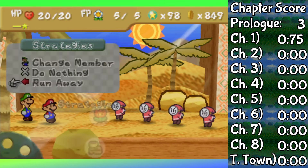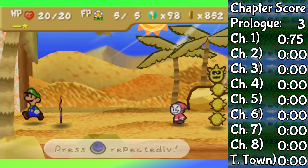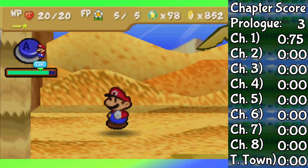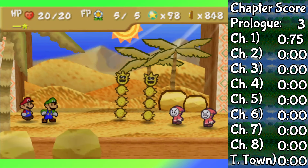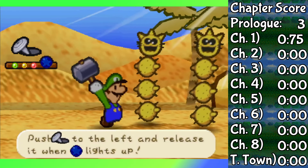At this point in the challenge, I'm trying to avoid as many enemies as possible because Luigi just cannot handle most of them. Spiky enemies suck for Luigi. At least until we get to the Oasis and find our first super block, and we get the move Quakehammer. Yes, I am not kidding — Quakehammer.